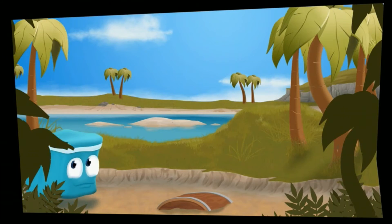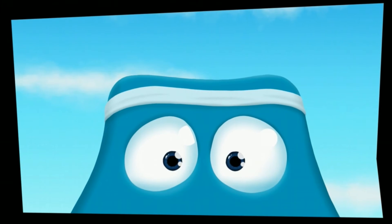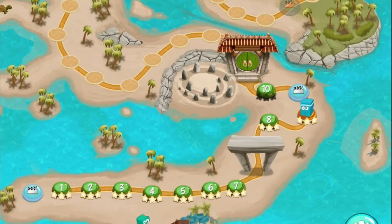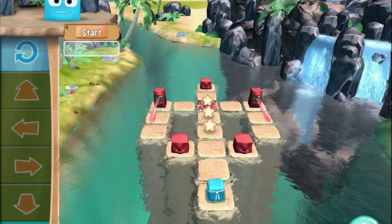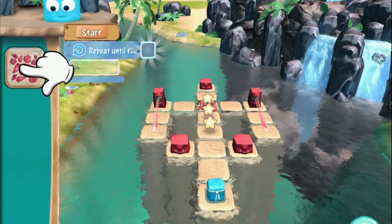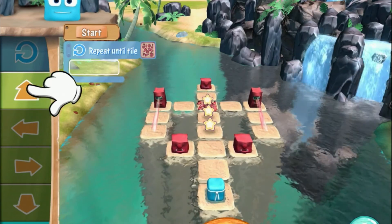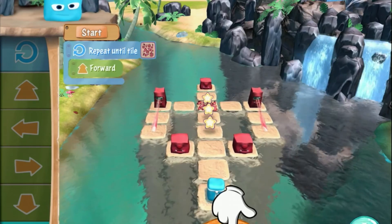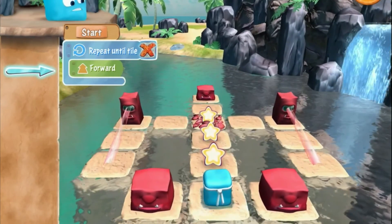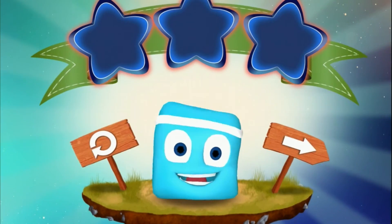Here are these little movies that tell you the story as you go along — the idea being that kids will want to carry on playing through the levels because it's a story as well as the achievement of getting through. So let's play level 10. I have a new code block: 'Repeat until tile.' So I'm repeating an action until that tile in the middle with the leaves — basically, go forward until you get to that tile. This is a slightly more complicated program, without ever calling it a program in the game. And there you go — all three stars. That's the first 10 levels.